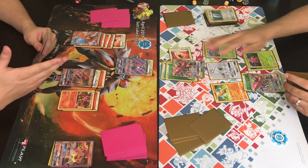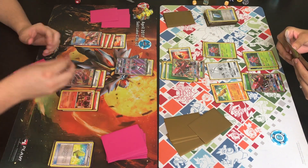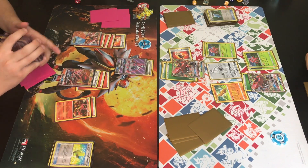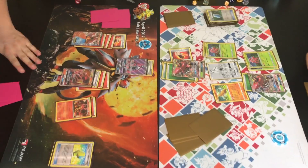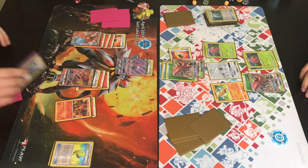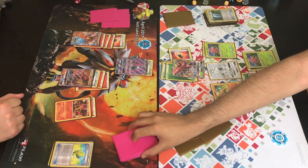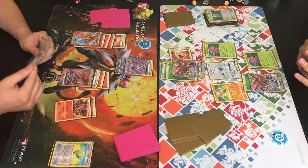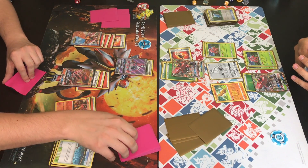Trainer brings up Lele with Float Stone, plays Max Elixir — finds it on the first or second card — and attaches it to Salazzle GX, which now has two fire energies. He could retreat that Lele into either Pokémon, or even go to baby Volcanion and start Power Heating again. He shuffled his deck, Johnny cuts. I see a Field Goal — no wait, that's Brooklet Hill. He was deciding what to play.